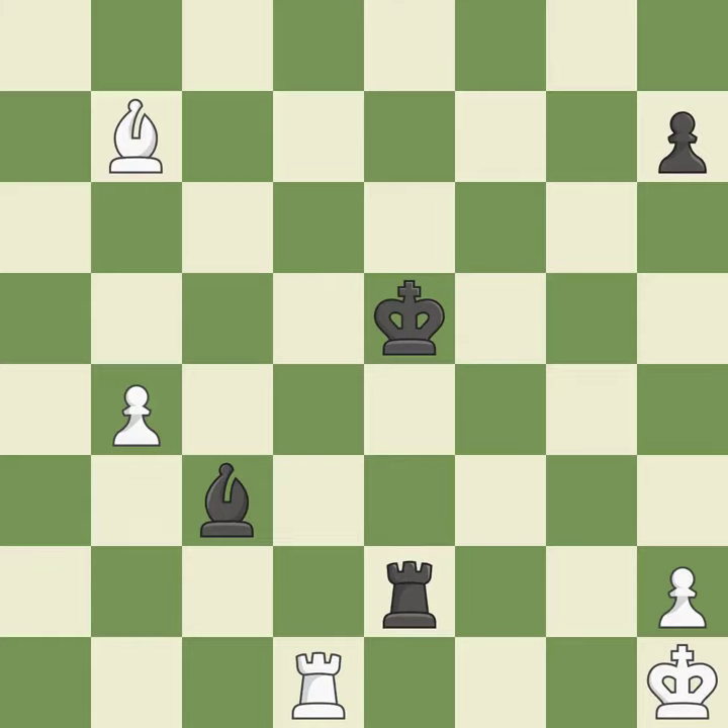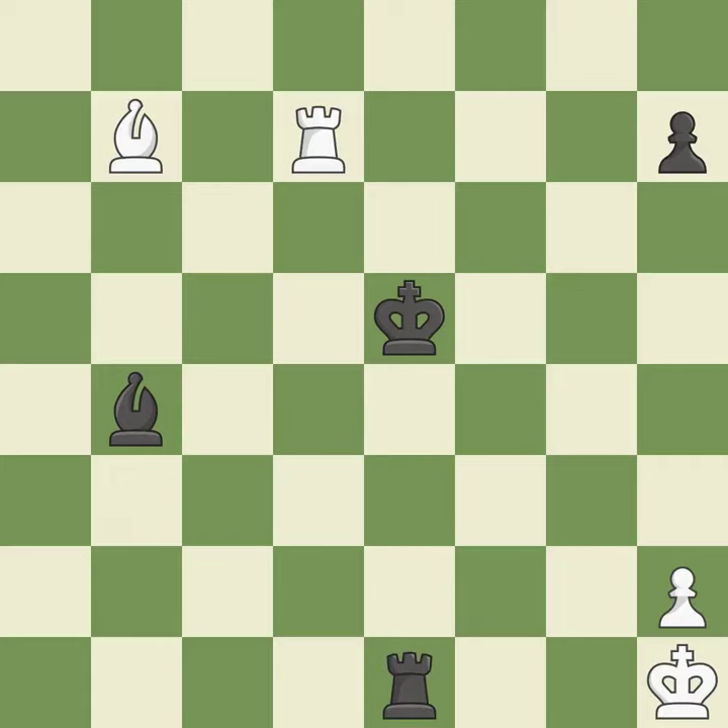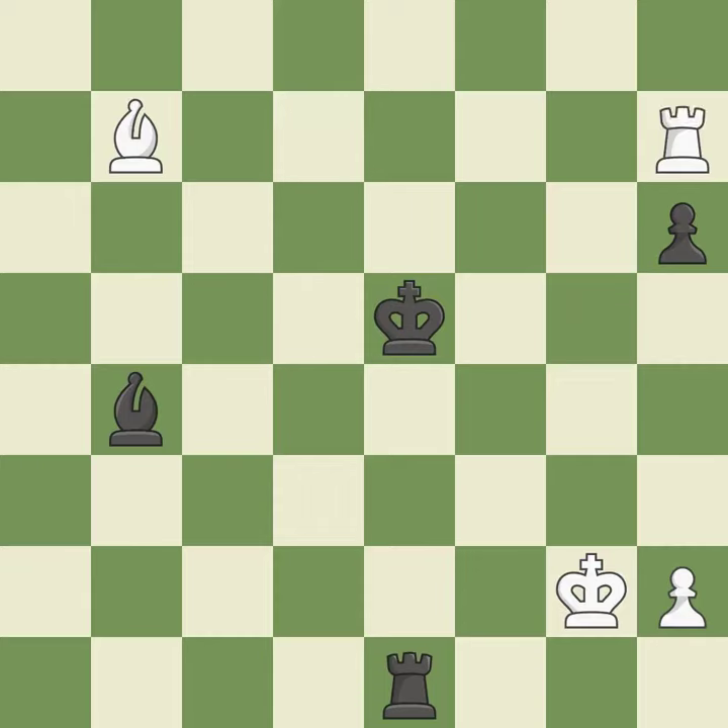That pawn was available for free — quite good. A very strong play. That is a logical response. This secures a pawn. This moves the checking rook farther away — it's compelled. The pawn is now on a safer square. A pawn that was being attacked and had no defenses is now protected by this — quite good.